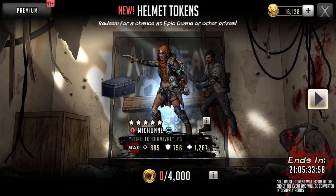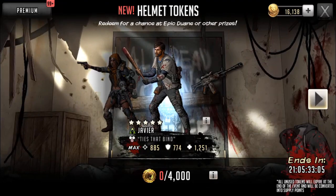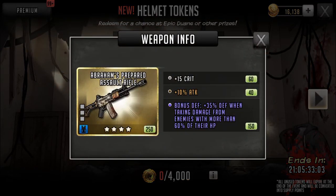Then we got Javier. I didn't like him that much either, but he is a 45 AP toon so we gotta love it. He has 885 attack, 774 defense, and 1251 HP. Adrenaline rush deals 700% damage to 1 enemy, 1 teammate gets elusive for 2 turns and gains up to 20% of their max HP. His leader skill gives all strong teammates 3% attack and a very large bonus AP when attacking — really good if you don't have that leader skill yet.